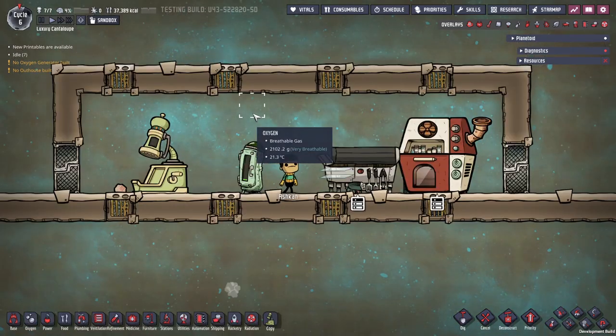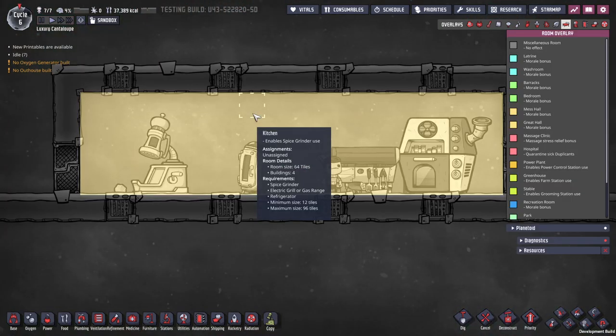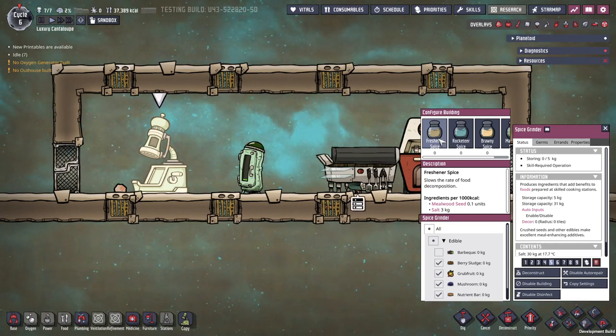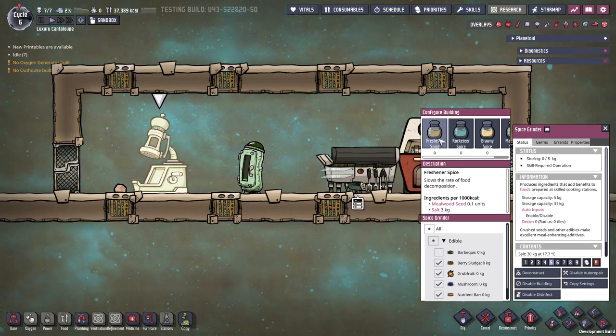The next big change is the addition of the new Kitchen Room and Spice Grinder building. The Kitchen Room itself doesn't give any morale, and only enables the use of the Spice Grinder. For a room to be a Kitchen, it must be between 12 and 96 tiles big, and have a Spice Grinder, Fridge, and an electric grill or gas range. The Spice Grinder is a new building, and needs a dupe with the level 2 grilling skill to use. It comes with 3 spices in the base game, and an extra one in the Spaced Out DLC, with each of these giving a modifier to food.